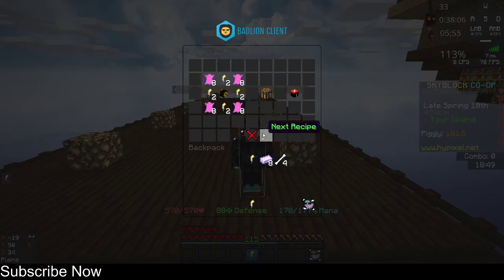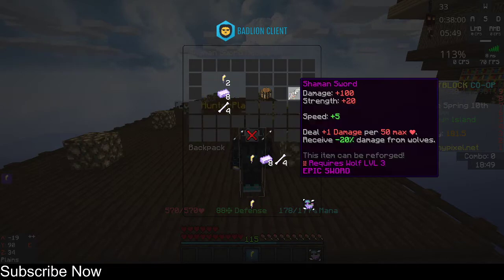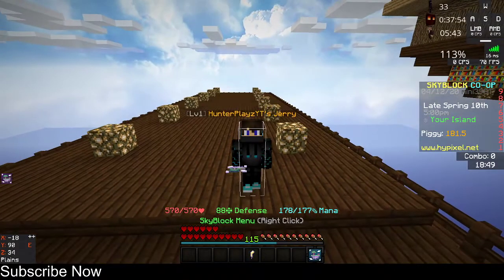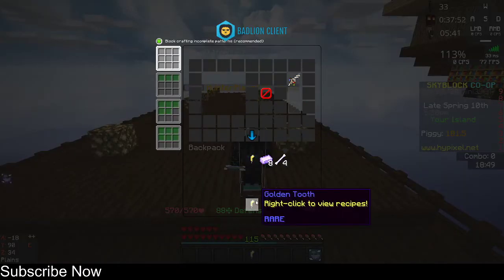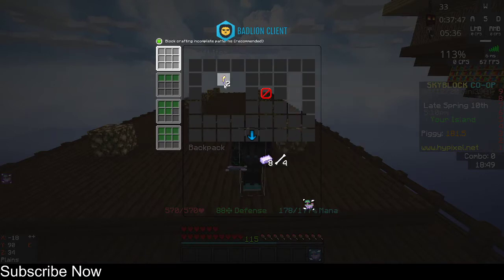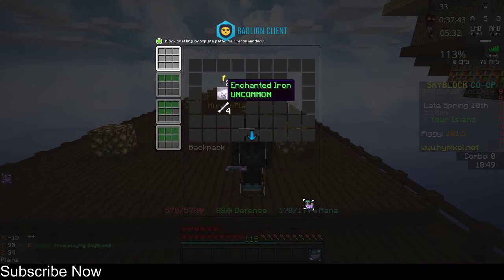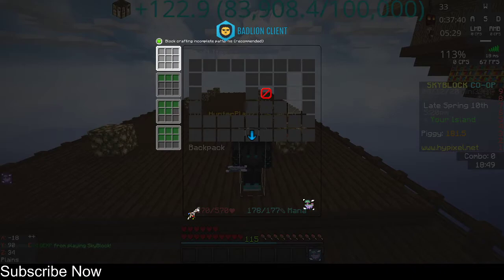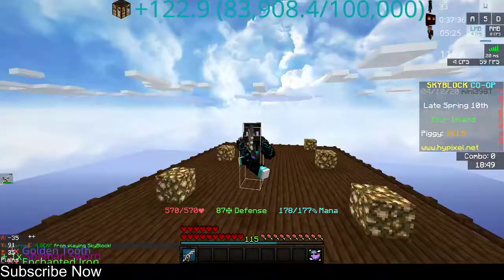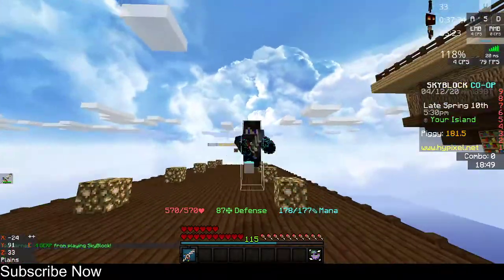Here it is - inside the Shaman Sword recipe: two golden teeth, eight enchanted iron, and enchanted bones. Let's craft it. As you can see I have the direct one, but we'll do it patiently - placing the enchanted bone and the enchanted iron. And there it is, now we have the Shaman Sword!